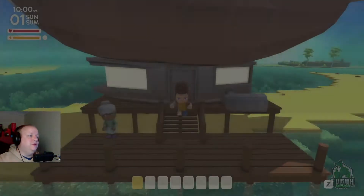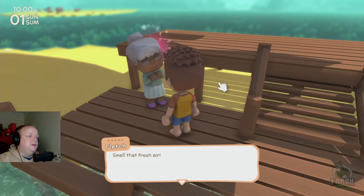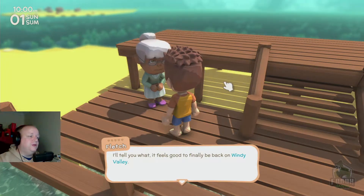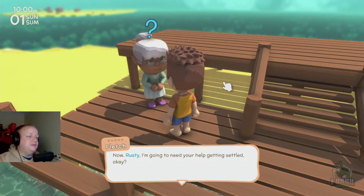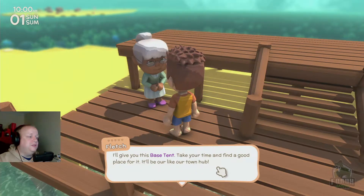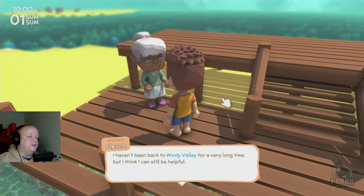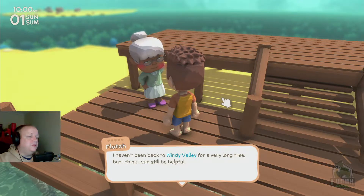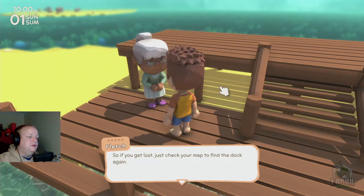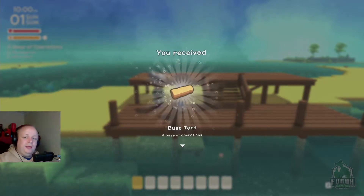I just created my character and traveled on the balloon here. We've got this lady — Blitch. 'The smell of that fresh air. Feels good to finally be back on Windy Valley. Now Rusty, I'm going to need your help. I'll give you this base tent — take your time to find a good place for it, like our town hub. Take this map as well. I'll be waiting by this dock until you set up the base tent.'